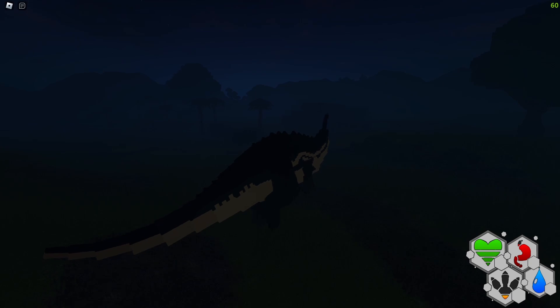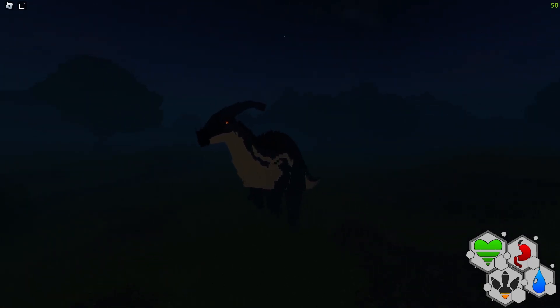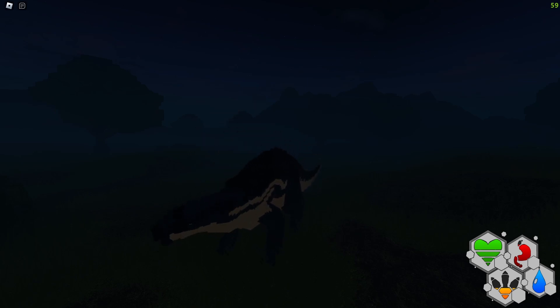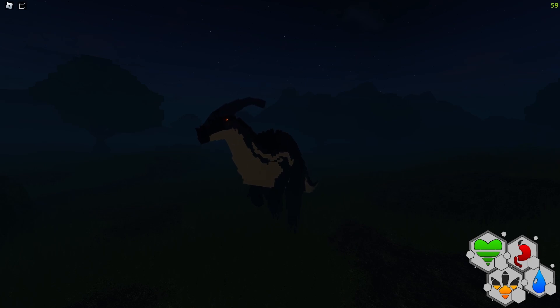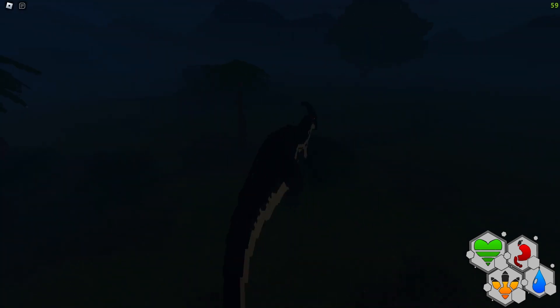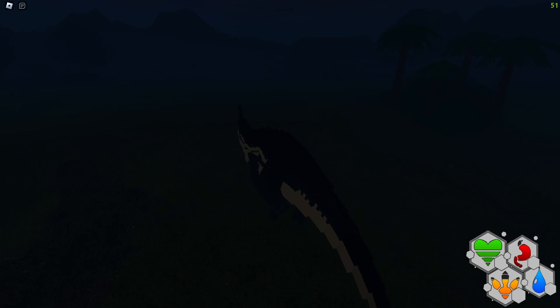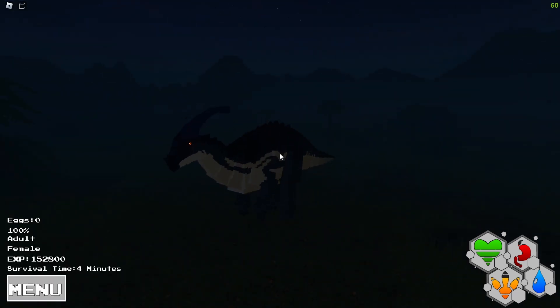One of the cool things about Parasaurolophus that they finally added were its call animations — the roars, the voice. This is going to be the broadcast. Parasaurolophus — oh my god, that's really intimidating. Now this is going to be the threatening call. It's also really cool. I think they did a really good job with Parasaurolophus. And then here's going to be your friendly call. Parasaurolophus is going to have all those lower-tone sounds, because of the crest on the side of Parasaurolophus — that's how they call. That covers all the creatures.